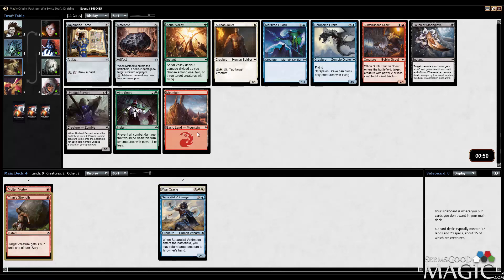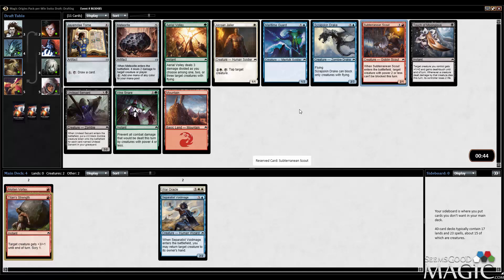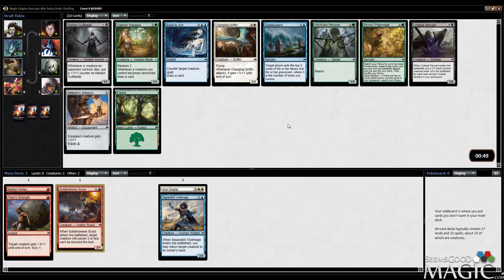None of these cards are terribly exciting. I think we'll take the Scout. Of all the cards I have currently, Molten Vortex is the one I want to play the most, and we're really in this pack especially not giving up anything for it. And we already have a couple cards that synergize well with it — Subterranean Scout and Titan Strength in red.